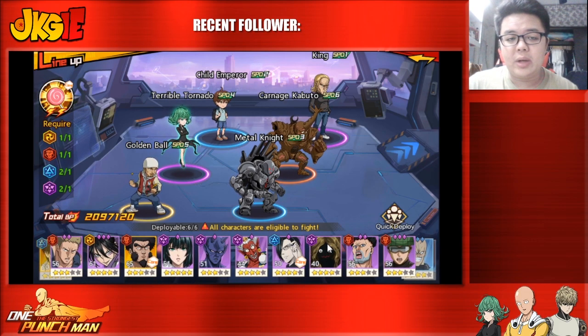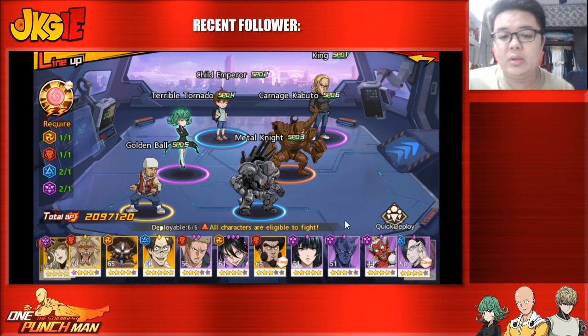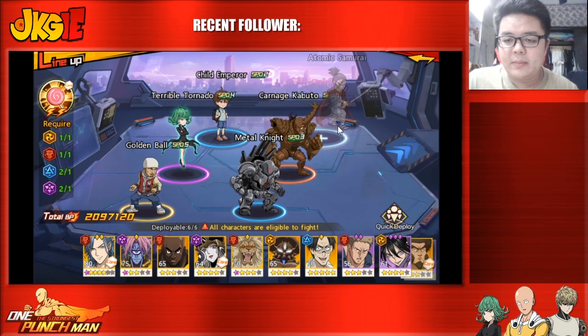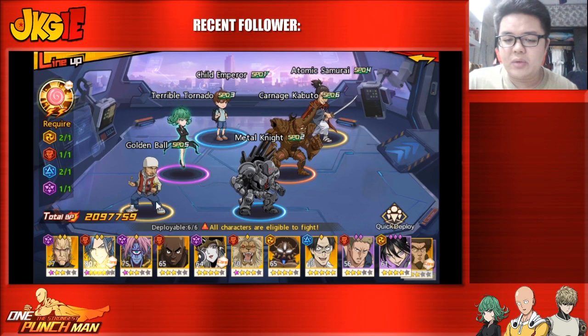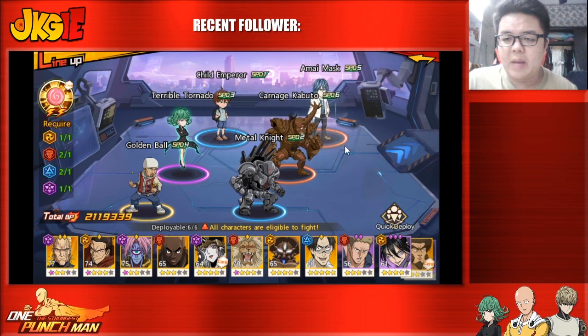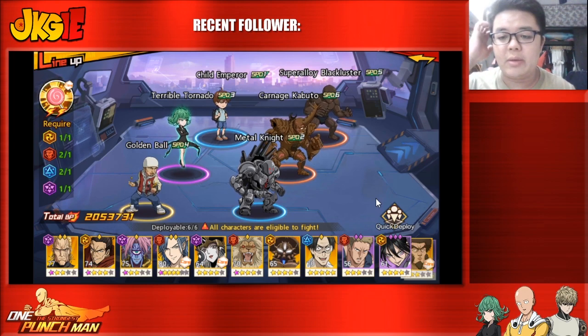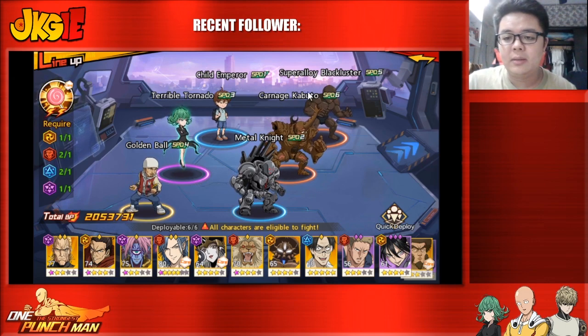It all depends on what units you have and what combos you can use. If I start with King, I'm most likely pairing him with Samurai or Amai Mask, or even another tank. I've seen people using two or even three tanks and they are actually ranked quite high.